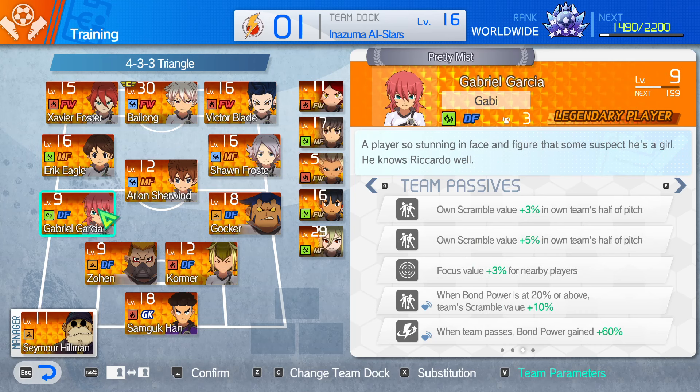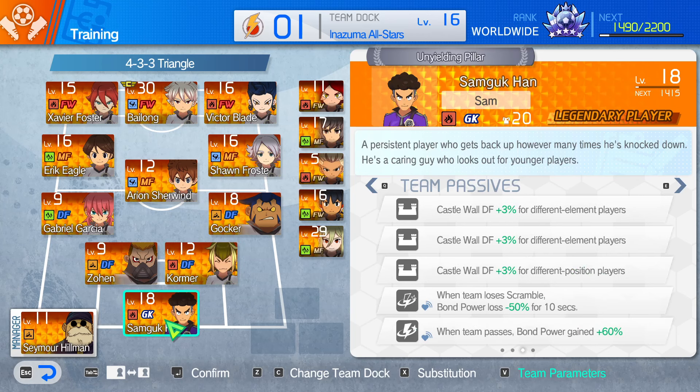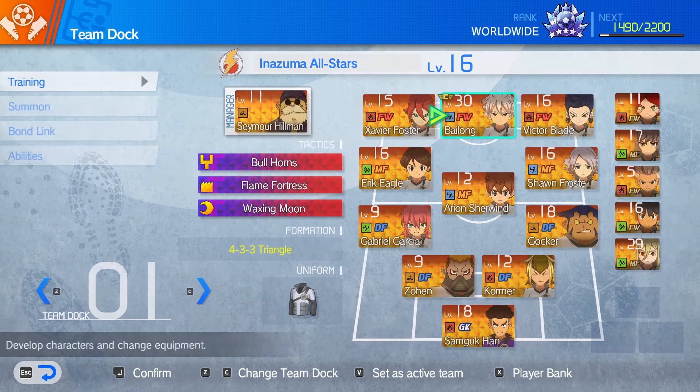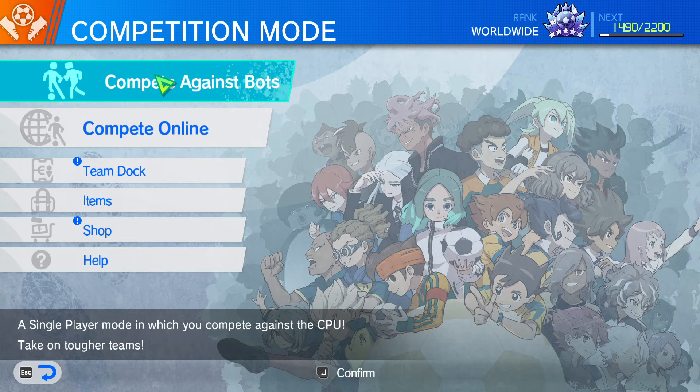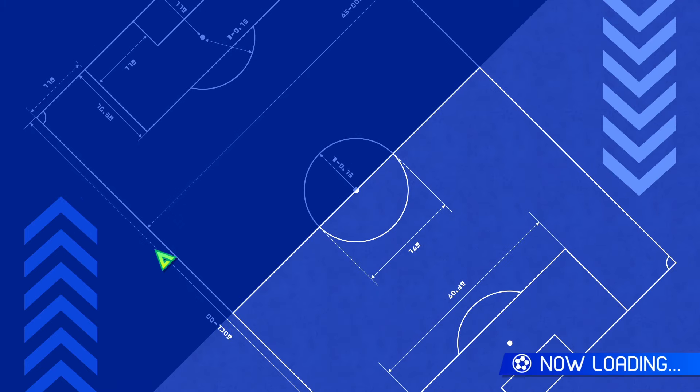Then we go to the defense — there's nothing really going on here. We've got some bond power stuff and foul rate stuff. Samgook is the keeper because he also messes around with bond power. So this isn't a bond power team, but we're using a few bond power passives in places where we can't get a more appropriate passive, to still give a little bit of extra power to our Bailong. With that being said, in Azumaral Stars, let's take them to fight the Godhood Alias Masters, as we do in all our videos.